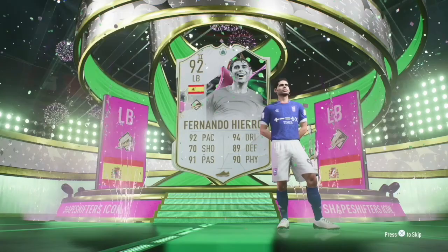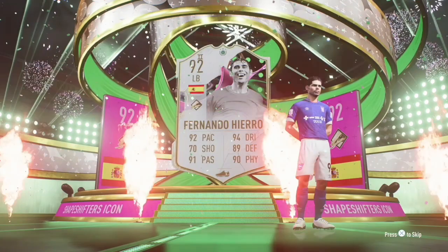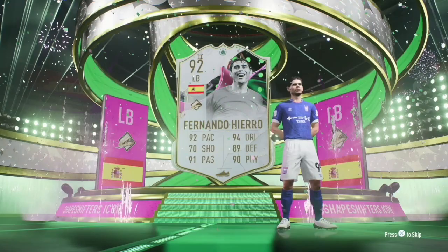Welcome back to another insane FIFA pack opening and this one we got super lucky. We found it in a preview pack in our store, cost 7,500 coins, and we'll be using it to get this Shapeshifters icon — and just this card alone will make our money back.